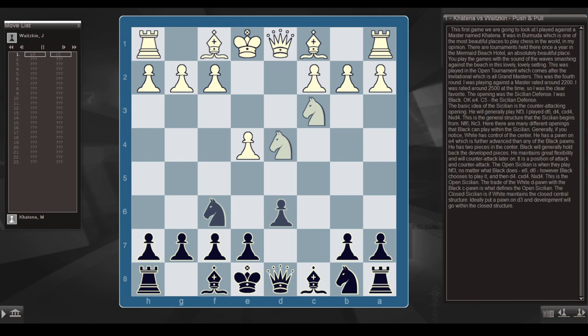Generally, if you notice, White has control of the center — a pawn on e4, which is further advanced than any of Black's pawns, and two pieces in the center. Black will generally hold back, develop pieces, maintain great flexibility, and counter-attack later on. It's a position of attack and counter-attack. The open Sicilian is when White plays knight f3 then d4, c takes d4, knight takes d4 — the trade of the white d-pawn with the black c-pawn defines the open Sicilian.